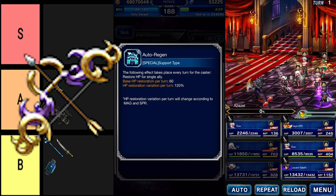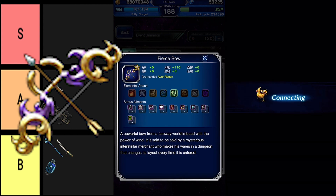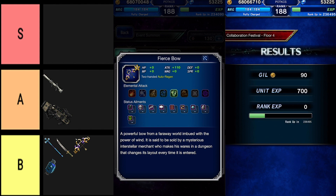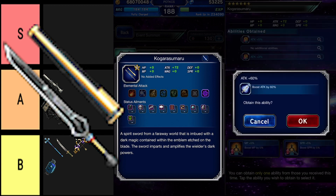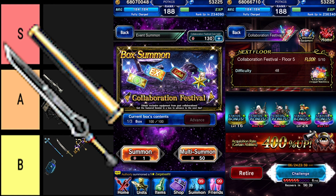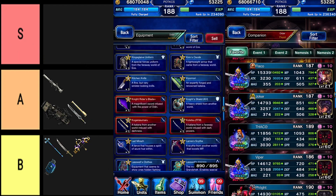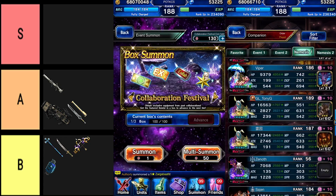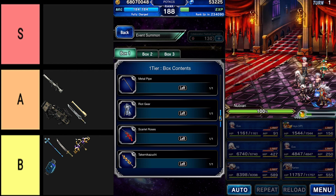The Fierce Bow is a 110 attack stat wind bow with a little HP regeneration built into it. Unfortunately, I can't see a reason why you'd use an attack stat bow — anyone who uses a physical bow unit will most likely have a better bow anyway. Kogura Sumaru is the weakest Dark Elemental Katana in the game, but there are only four Dark Katanas total — one is only available during a limited time event, while the other two are Super Trust Master rewards, so I'd definitely enhance this one. Metal Pipe? No. If you get Fiat from the summon, you can give him 30% more attack, but why would you use a 35 attack stat weapon instead of literally anything else?